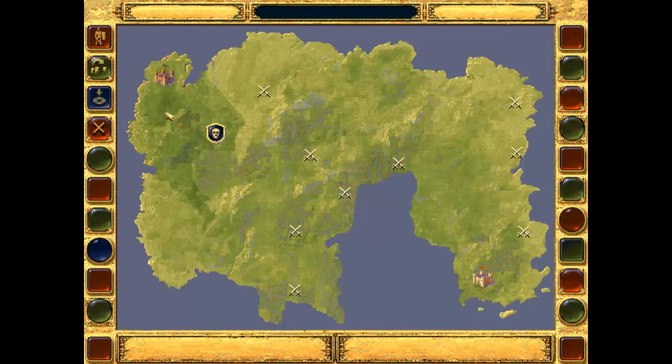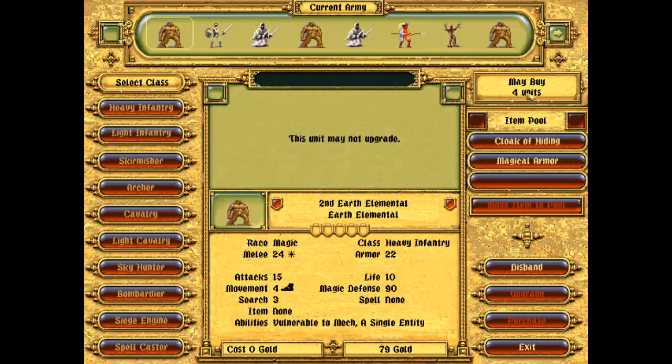Welcome back to Fantasy General. We're closing in on the final castle here — well, the castle for the third continent anyway, Nagoria Castle. The next mission is at Cloven Foot Pass. Let's take a quick look at the army. I've got four spare unit spots available, but not much gold — only 79 gold.